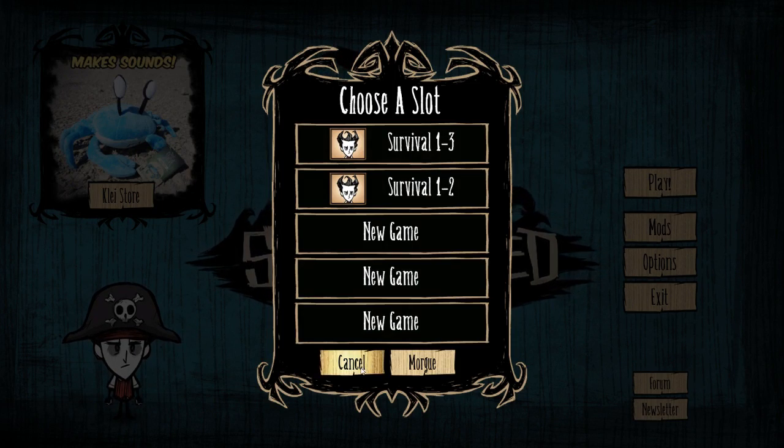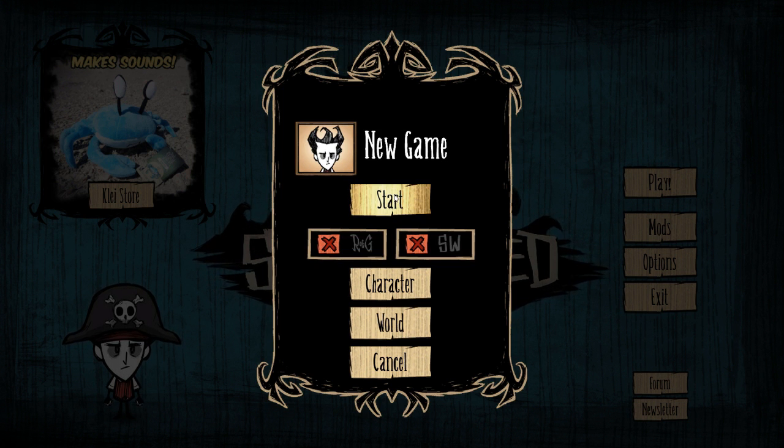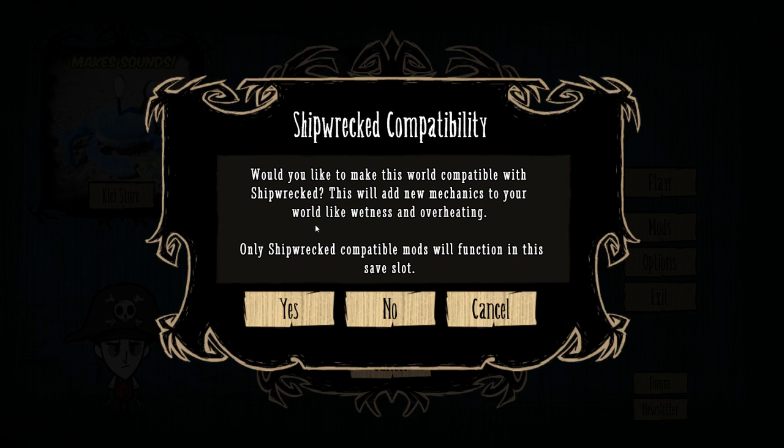I'm gonna just do a completely new game. I do not know what these mean, so I'm just gonna hit start. Do I want to make it compatible? I'm kind of nervous. This will add new mechanics to your world like wetness and overheating. I'm gonna say no because I'm kind of scared.